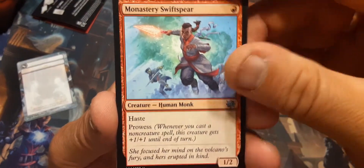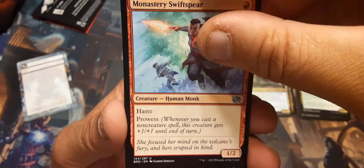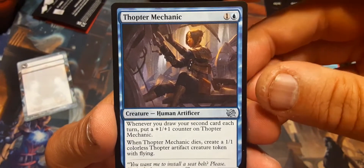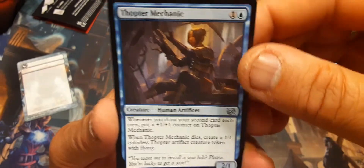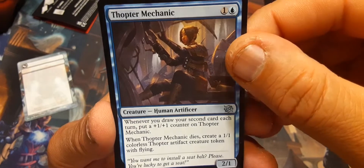Monastery Swift Spear — she's back! For one. Haste and prowess, and she's uncommon. Thopter Mechanic — that's a good one: one and a blue. Whenever you draw your second card each turn, put a 1/1 counter on Thopter Mechanic. When Thopter Mechanic dies, create a 1/1 Thopter artifact creature token with flying.